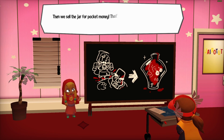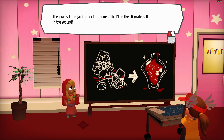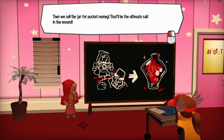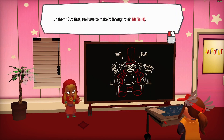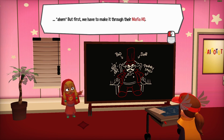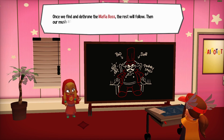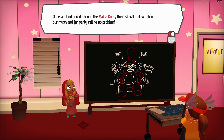Then we sell the jar for pocket money. That'll be the ultimate salt in the wound. They've been smashed up into a jar — I don't think they're gonna care if they were sold for pocket money. But first, we have to make it through their mafia HQ. Once we find and dethrone the mafia boss, the rest will follow. Then our merchant jar party will be no problem.